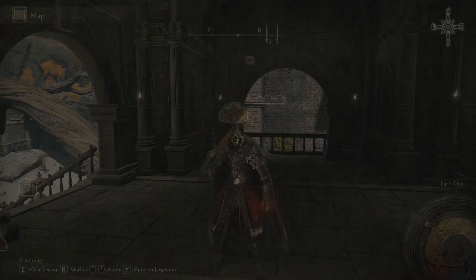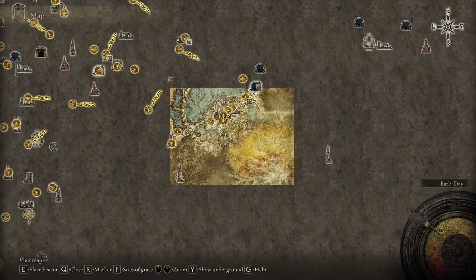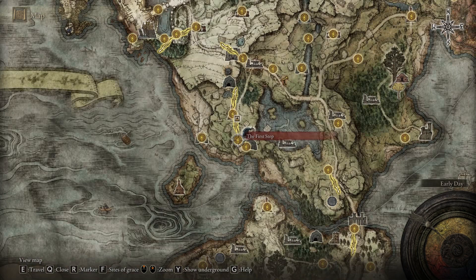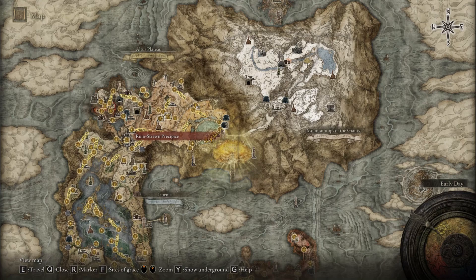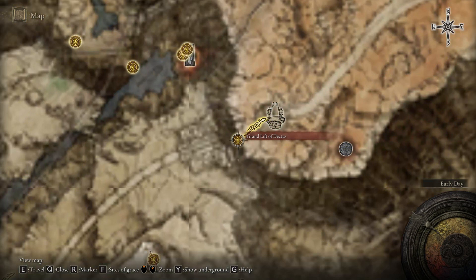Now let me show you how you can get there — how you can get to the location where you can get this hammer. The first step is to make your way to Leyndell, the Royal Capital. To do that you have to reach the Grand Lift of Dectus, use the medallion, and you'll need two Great Runes to enter the capital. You can obtain those by killing two major bosses like Rennala, Godrick, or Radahn.